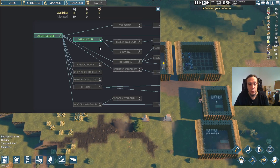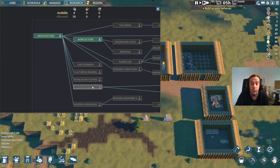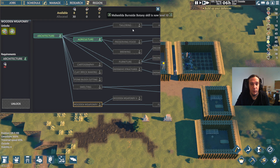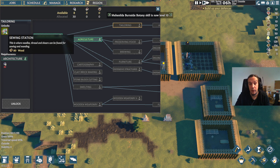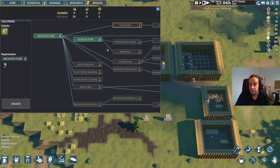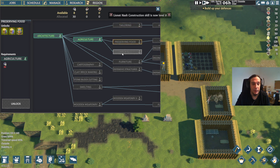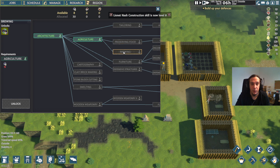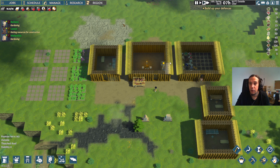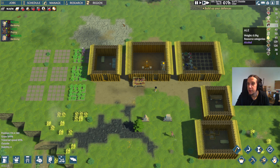I can't do much in terms of new buildings before we've invented new technologies. Things that are really useful to invent early on — in my opinion, tailoring is really useful because you can create your own clothing, and clothing is very, very important. You're starting out with winter clothing of bad quality. But nothing beats food preservation and brewing technology. I'll rush towards brewing next because, as you might remember from the last episode, alcohol is a basic need of your folks and our alcohol reserves are dwindling.